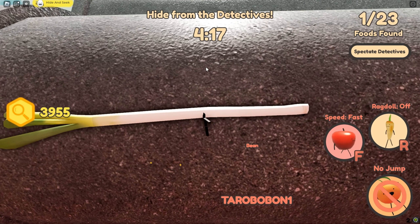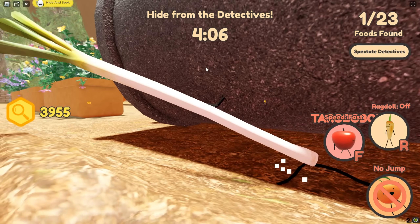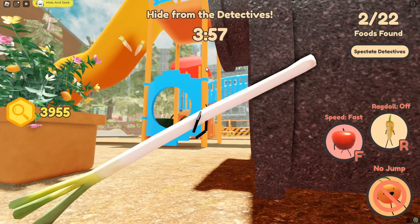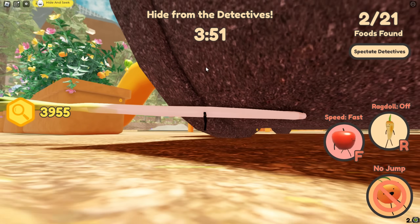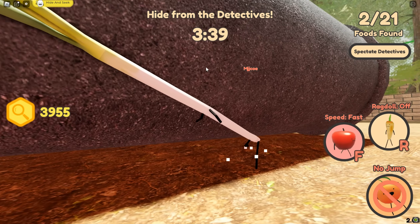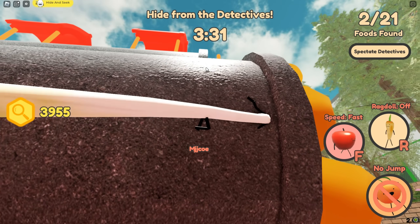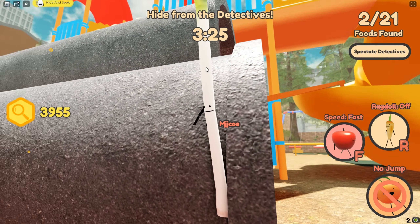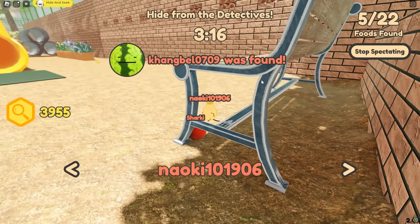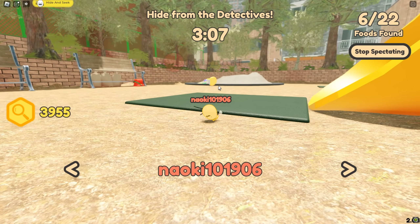Nothing's working out for me — how many more walk-ups do I need? The detective is coming over here. I keep falling down — this is not looking good for us. There are only two detectives and I doubt they'll even find us. I'm just going to go over to this little section and sit right over here. A sushi just got caught, then a watermelon. Both guys are going for the apple — there goes the apple. An apple pie is running over here.